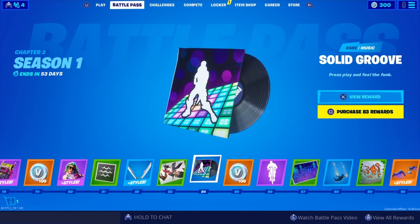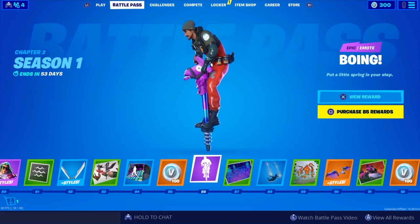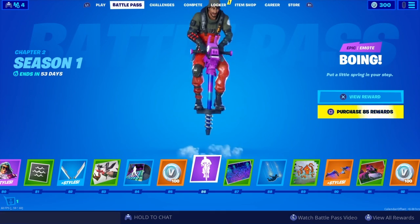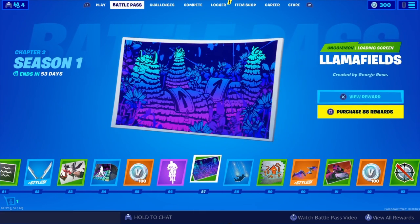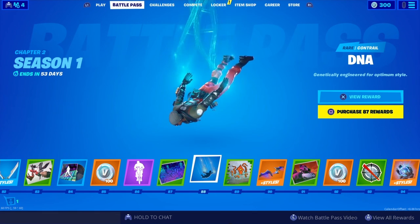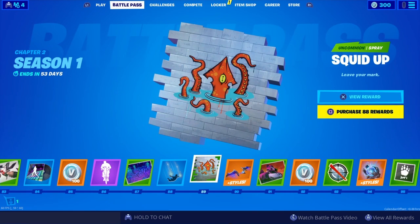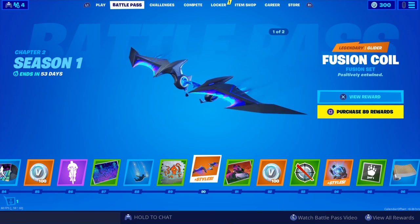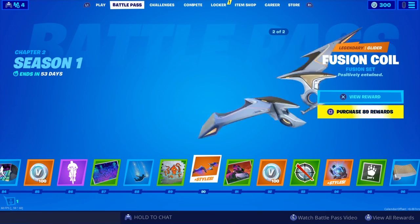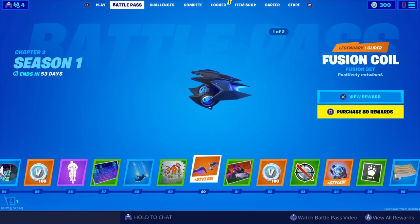Loading screens. Music — Solid Groove. Pretty cool. More V-Bucks. Boing emote. Another loading screen — DNA contrail. DNA Contra looks pretty simple, but it's pretty cool. Squid spray. Fusion Coil — that looks cool. Legendary glider with two styles — black or white. Pretty cool, I like it.